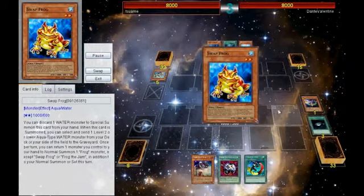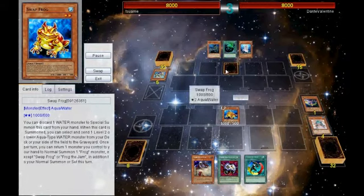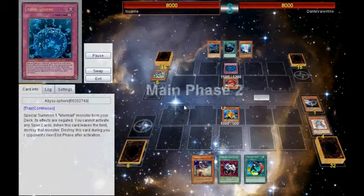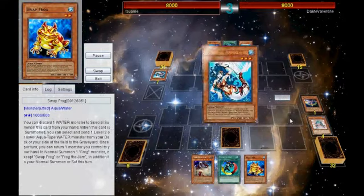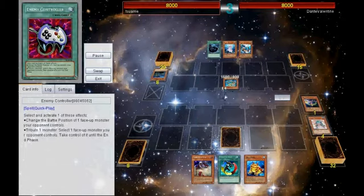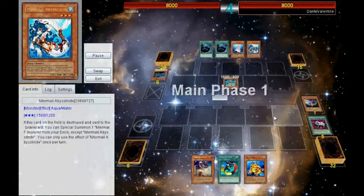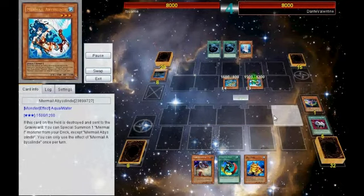So just Dark Hole, Swap Frog again — normal summoning this time — and then swinging quickly for that little bit. He Abyss Spheres for a Linde, I set that and go ahead and bounce Swap. He gets the effect off of Sphere and Linde going into Spike, dropping Marksman to destroy that, and then pulling another Linde. So again, the usual broken Mermail shenanigans. I take a good 2100 here, but it isn't half bad.